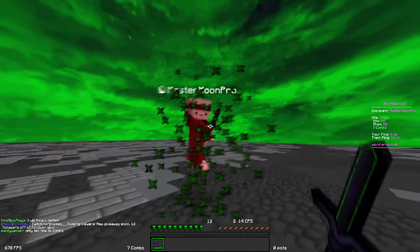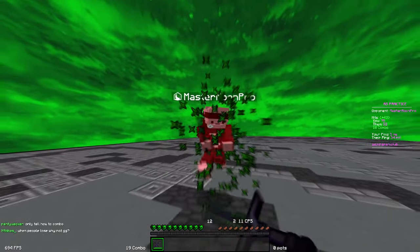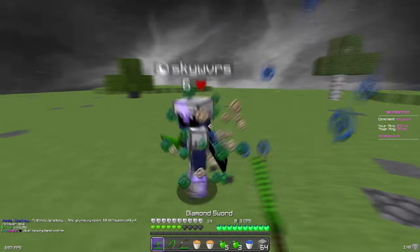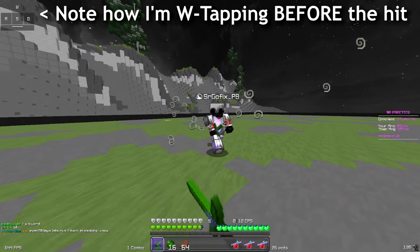Thankfully, if you have high ping, there are ways to play around this and begin to level the playing field. The most obvious way to counteract your opponent is to just play everything a bit faster. If you have 200ms and you do everything 200ms faster, it basically balances out. However, that's a lot easier said than done because the game doesn't immediately react to what you're doing. So I'm going to condense this strategy into one simple aspect.